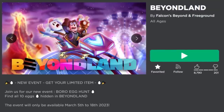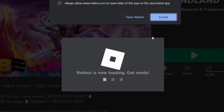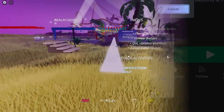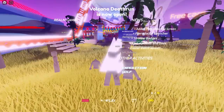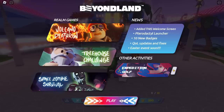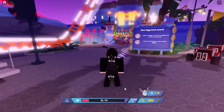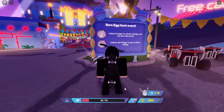Here is the event by the way guys, so I'll link this down below in the video description. Once you join it, I'll show you what to do — it's very, very easy. Once you're in the game, you want to wait for it to load. I've sped this bit up quite a bit because this game was so slow at loading. Anyway, once it finally loads, click on the play button and you're inside the game.